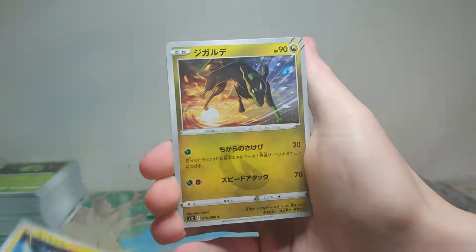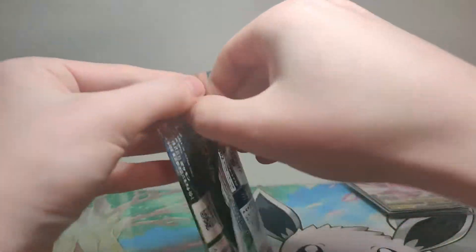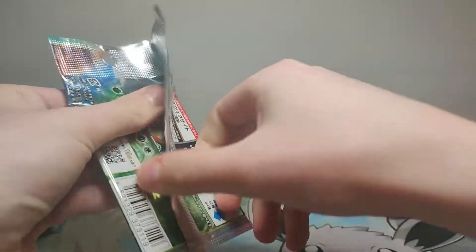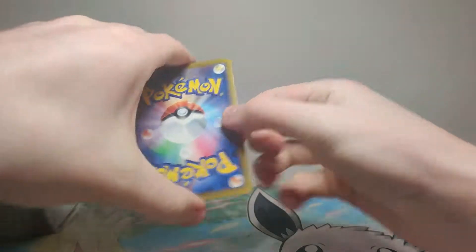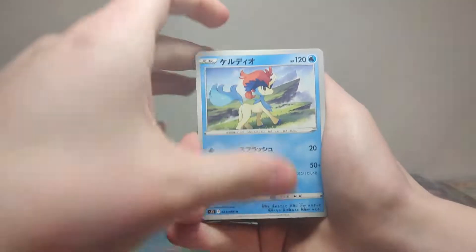We have Frostlass — my second favorite Pokemon. Okay, we have nothing. That means there's either nothing in that pack, or... the gold. Last pack. Here we go. Let's have something good, baby. Let's have something good. I'm trying to postpone this. Whatever.